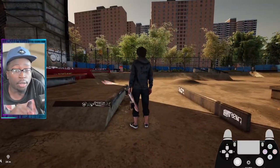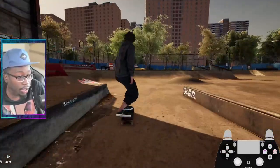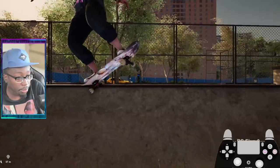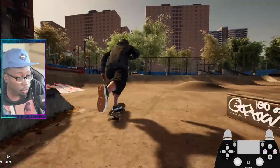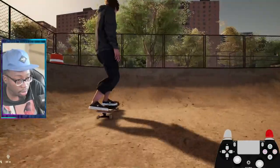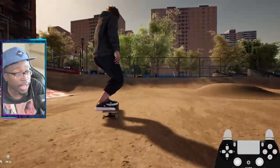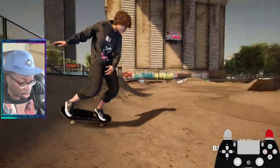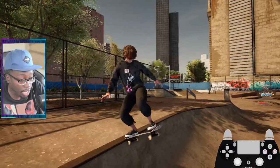Let's do some flip out lip tricks. I'm gonna approach with the 50/50, then reset — that reset input will allow me to flip out if I can catch it. Get into the lip, then kickflip out by resetting my input. You can actually flip trick out using the power slide too. You just have to reset. Just did a shove out — gotta clean them up, gotta work on them.